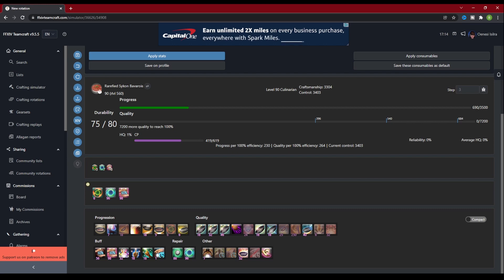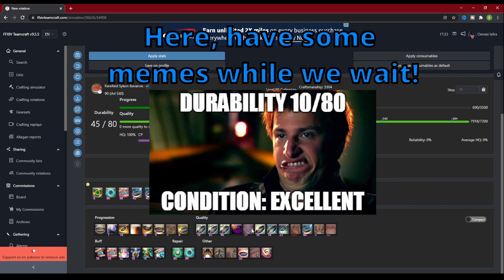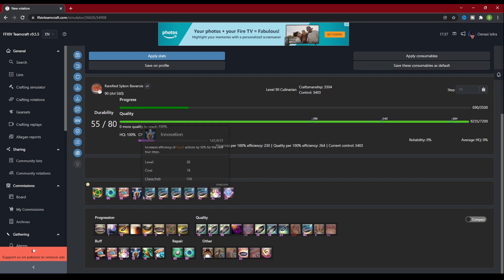I'm going to fill in a bit more of this rotation. As you can see, I hit 100% quality, but if you look at the numbers, I am way over. Let's remove one of the Preparatory Touches — to do this, click on the icon in the rotation window. This removes the ability from the rotation. Now, what if I got the order wrong on my rotation? Let's say I wanted to put Innovation at the beginning of the craft, before all those Preparatory Touches. If the ability is already somewhere else in your rotation window, you can click on it and drag it to where you want it to be. This will slide everything after where you want it to the right, allowing you to place it where you want it in the rotation.